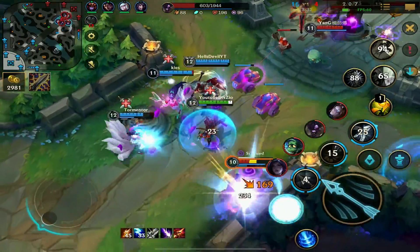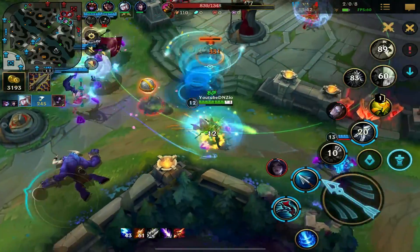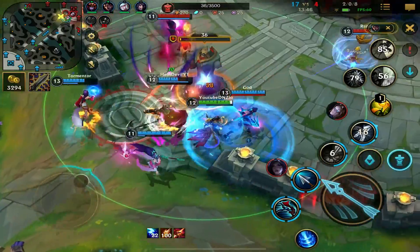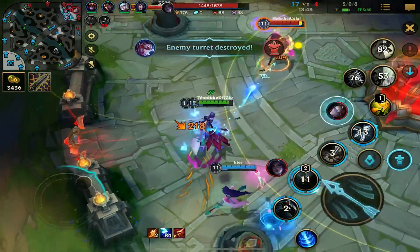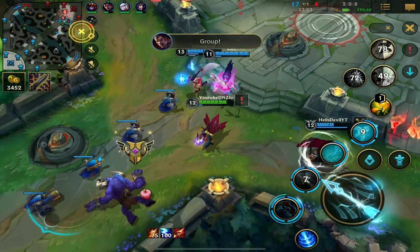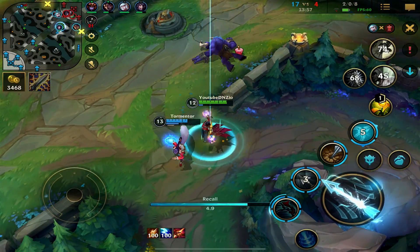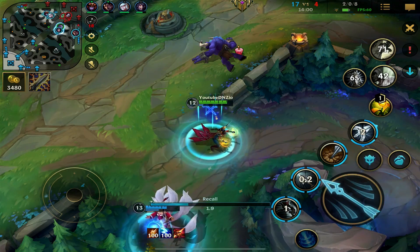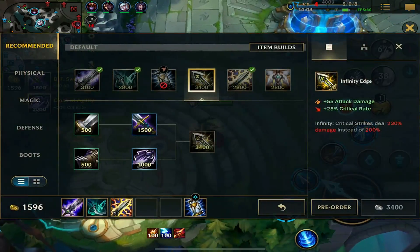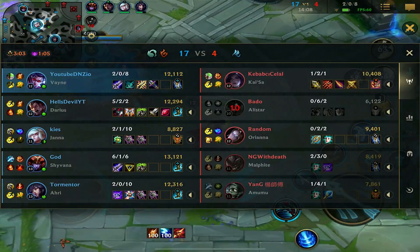I should be able to stun him in the wall — yeah, he's dead. Man, I can never get any kills guys. I like this play. I'm backing off. I have 3000 gold. I'm going to recall and get my red. Very good plays.